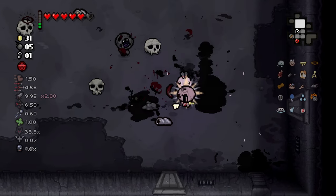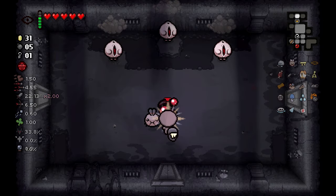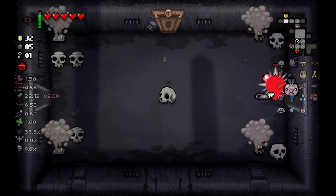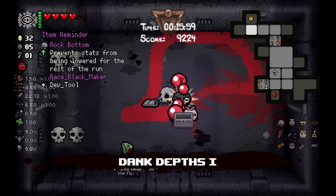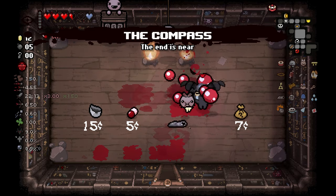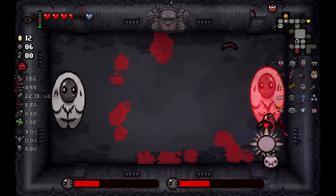Rock Bottom saving my run, question mark. It only takes a few hits — now we become a tears based character instead of a dash based character. That's an interesting development but I'll take it. When this happens I get 20 damage. Where's Mom's Hand? Two of them — okay, that's all. I've lost the Blue Map sadly, nothing I can do. I have a 9% chance of devil deal. Some things explode. I have that active — it says race black maker dev tool. I use it and nothing happens — interesting.